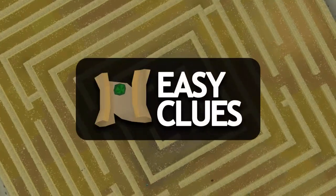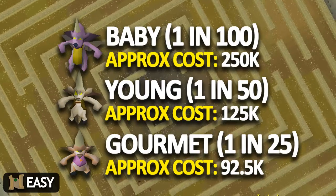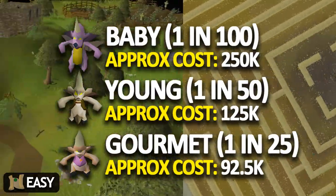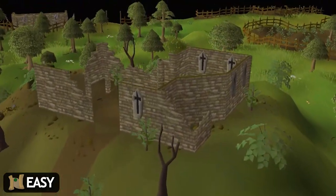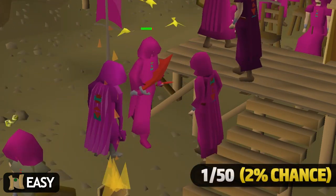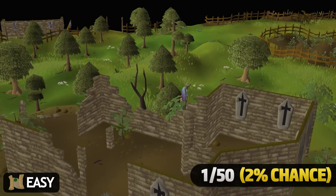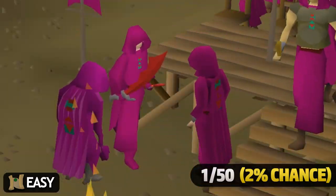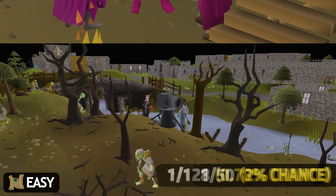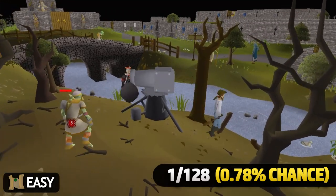Moving into easy clue scrolls — baby and young implings also still give easy clues, as well as gourmet implings. The average price per clue is quite a bit higher, so it's not entirely worth it for an easy clue scroll. A very popular and great way to get easy clues is pickpocketing HAM members. Both female and male members have the same 1 in 50 chance of giving an easy clue scroll. Wearing HAM robes gives you a lower chance of getting kicked out, and wearing the full set gives a very slim chance of being kicked upstairs. Goblins, men, and women all have a 1 in 128 drop rate for an easy clue scroll, making them an easy and fast target.